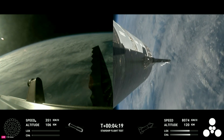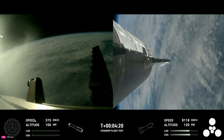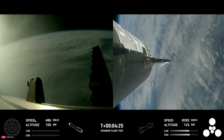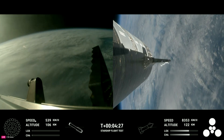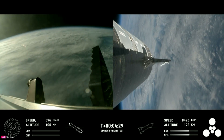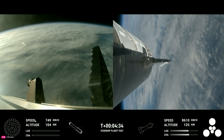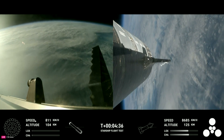Wow, these are just incredible views coming to us. Everything is looking good for both the first stage on the left-hand side of your screen — the Super Heavy booster — as well as on the right-hand side of your screen, that is Starship, or we also refer to that as the ship.